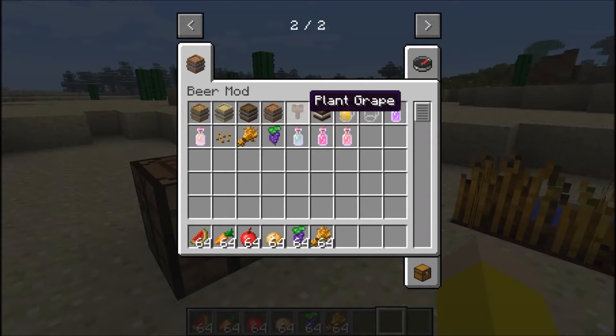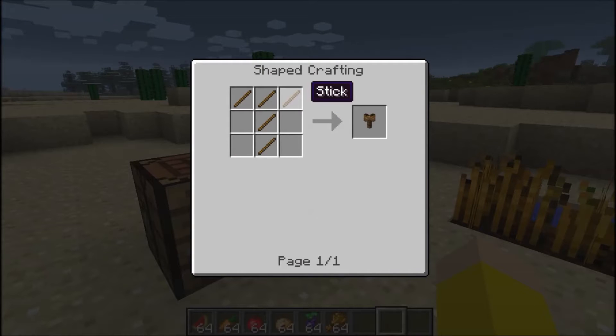And then with the plant grapes, you're gonna need three sticks to make a tee, and then two more sticks - so five sticks total.